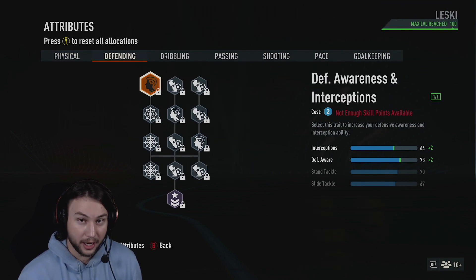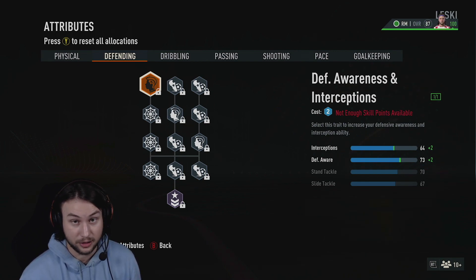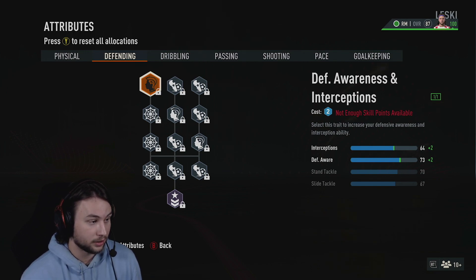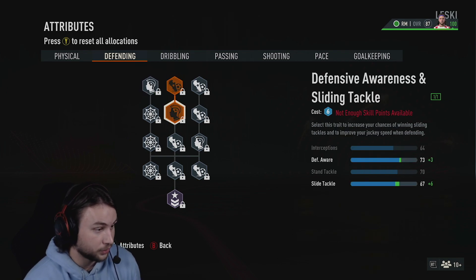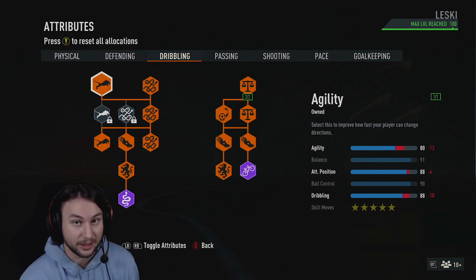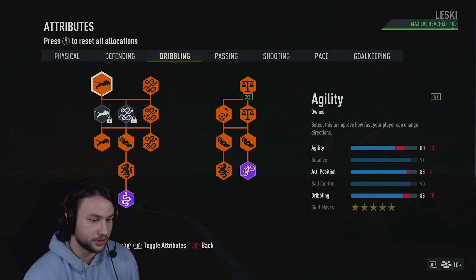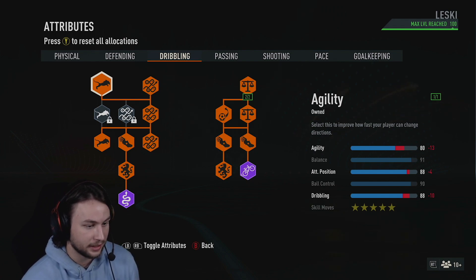On the defending page I don't have any upgrades, but the defensive stats on this build as a tall right mid are actually very decent — 64 interceptions, 73 defensive awareness, 70 stand tackle, and 67 slide tackle. That's why you could even use this build as a box-to-box midfielder and it could work quite well. If you wanted to take off the Bull archetype, you could use those skill points to upgrade defense instead. To get the Lengthy accelerate, we need 14 more strength than agility — 95 minus 80 is 15, so that meets the mark.